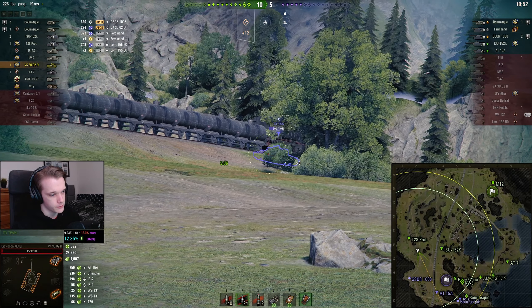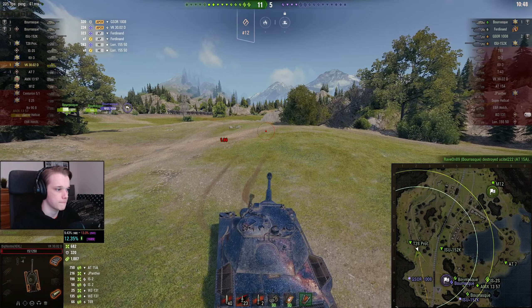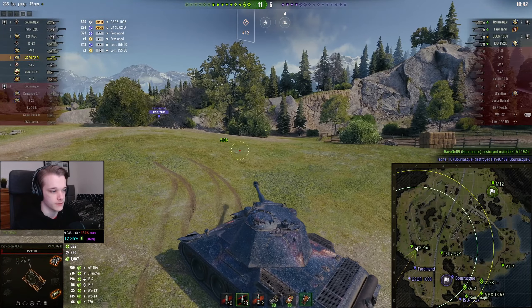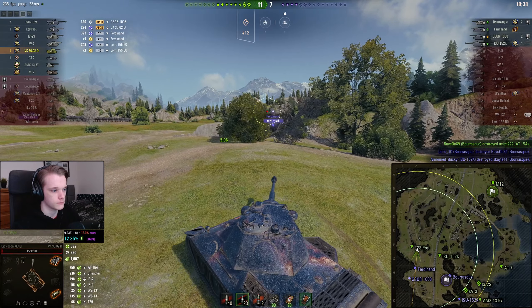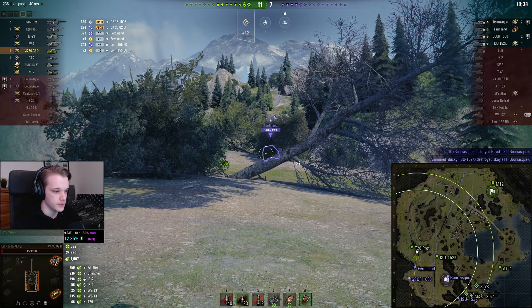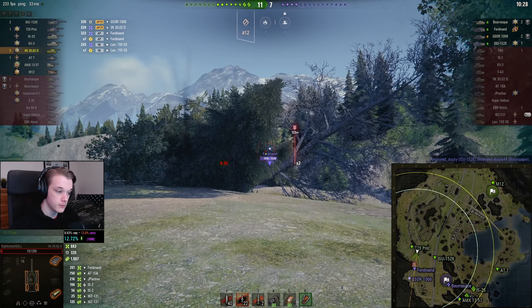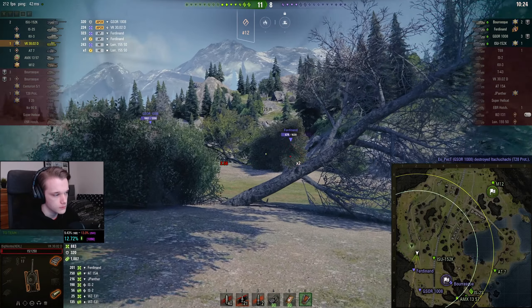This is what I mean by 200 pen — a little bit awkward to work with. Like, that's a tier 7. Bearing in mind, that's one of the most heavily armoured tier 7s. But it's still a tier 7 and we are struggling to pen it. We don't get spotted — that's actually really good. Didn't know that.